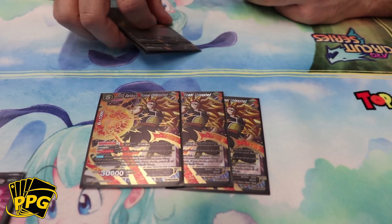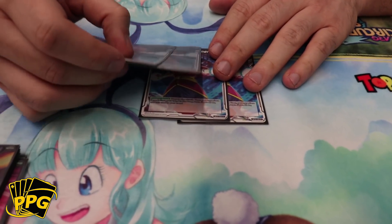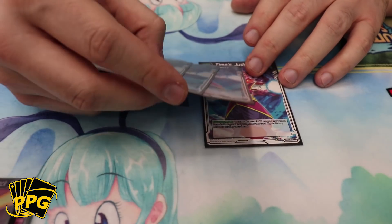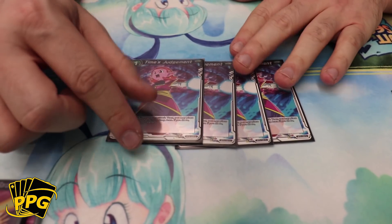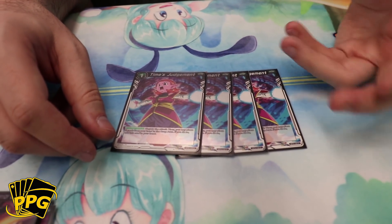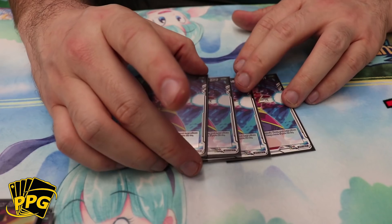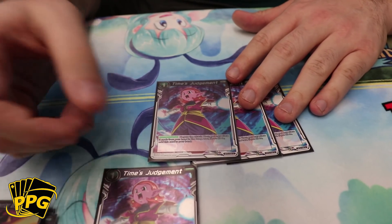The MVP of the side deck is GT Times Judgment, for the GT matchup which is the hardest. He milled three copies in his top eight run and drew the fourth, so he was a bit unlucky, but the main point of the card is its recurrence — you only need to see one, so you play four. When GT pushes you down and gives you eight cards in one turn, you can't combo out of it; you just have to take the hits. Times Judgment gives you a recurring negate — essentially paying one mana and two 5Ks to stop a 60,000-power attacker.